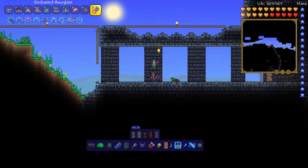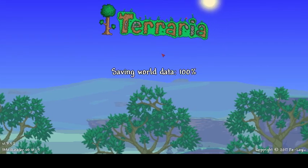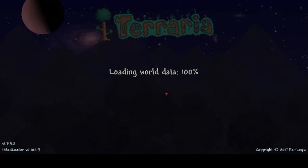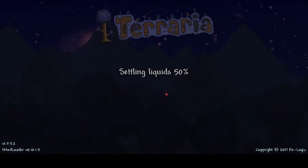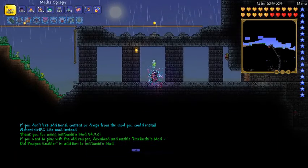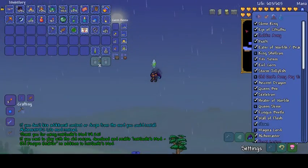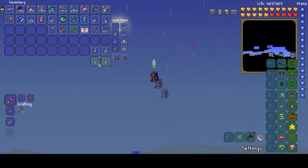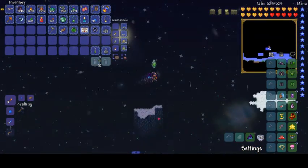Anyway, these guys still have not spawned in. Let me leave and re-enter — let's try that. Just because I think that might work. Nope, they literally haven't. I think I need to have for an entire night and day, which is fine. While we're doing that, let's go and see if we can find a Martian probe. Might as well — ooh, Sky Island! We don't have a war potion.